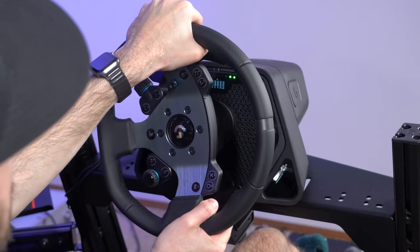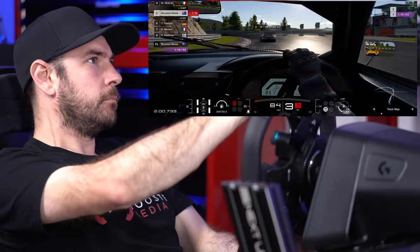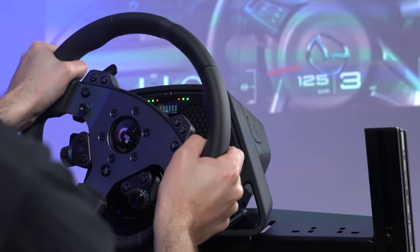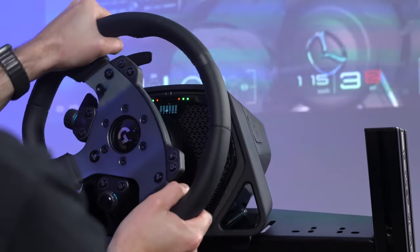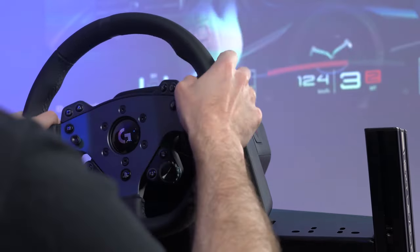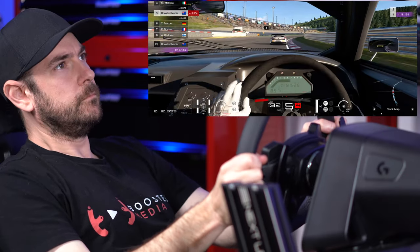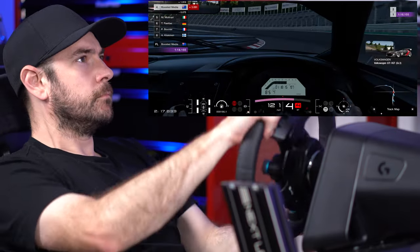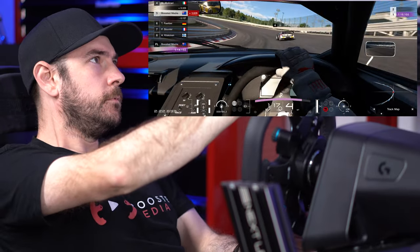Gran Turismo 7 in particular gives you a really good sense of the weight and balance of the car through the steering wheel, which made it a lot easier to catch slides and lift-off oversteer. This was also present in GT Sport, however the underpinning force feedback in GT Sport wasn't anywhere near as detailed as in GT7. You really get a good sensation when you lift off and the car starts to get sideways — you feel that through the wheel and can catch the car, allowing you to drive a lot closer to the edge. That was definitely one outstanding advantage of this wheelbase with True Force compared to the GT DD Pro previously.